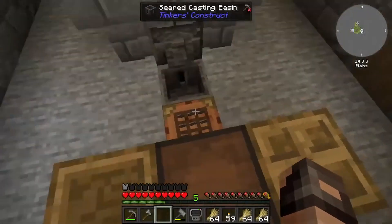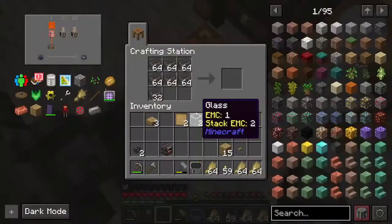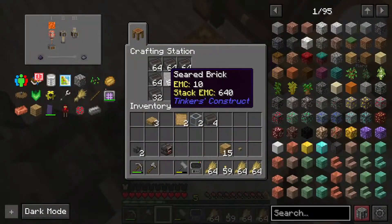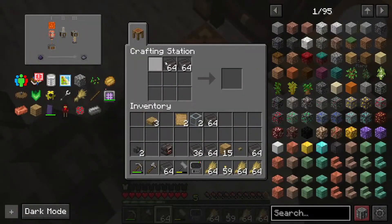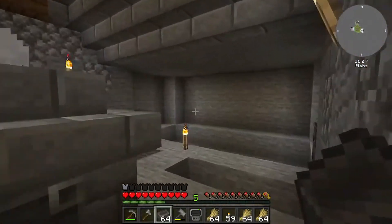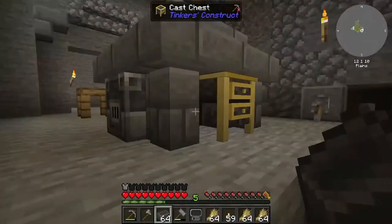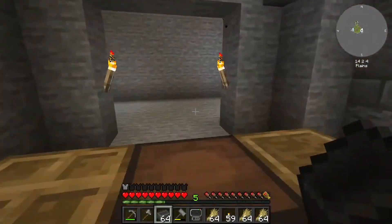Wait a second. I can't put the... Why is there so much stuff in there? Seared brick? Holy crap. We're gonna need a lot of it for making the bricks. You've been busy. Washing sand gives you a lot of clay balls.